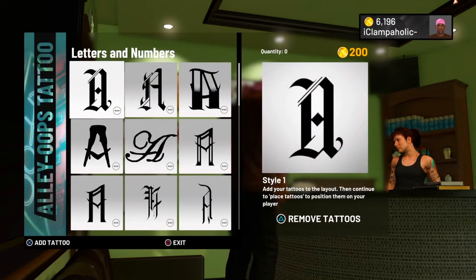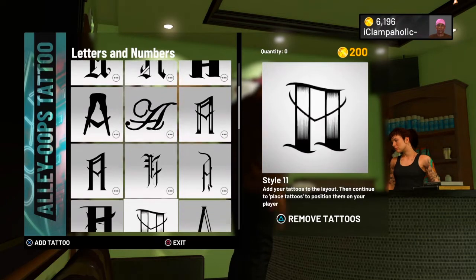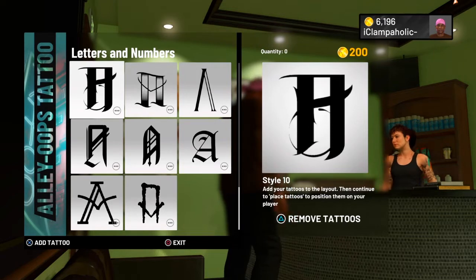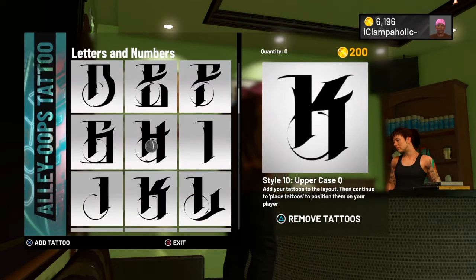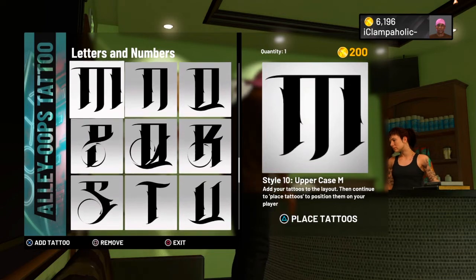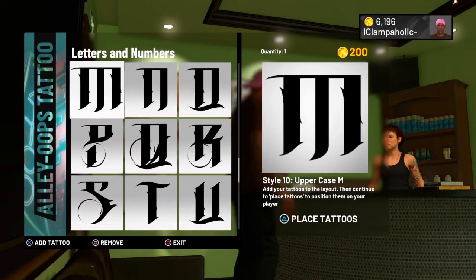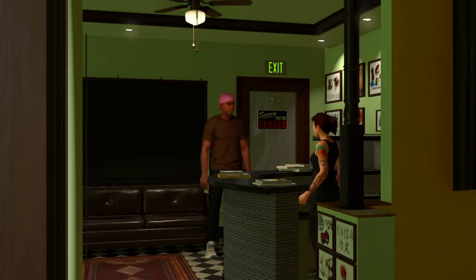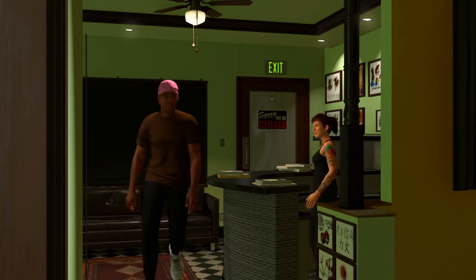Then go to any tattoo you want and just buy it — anyone you want. So I picked the M. I hit place tattoos and I put it on my arm. It doesn't matter where you put it, put it anywhere. As you guys can see right here, my tattoos are still gone.